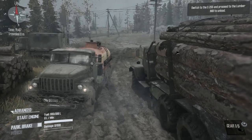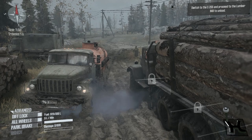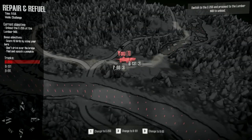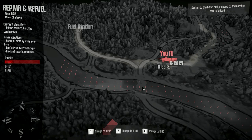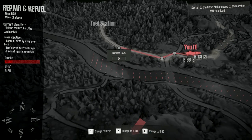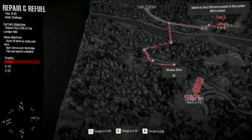Now we're in the C255 — it is refueled, does not need to be repaired, and we're good to go. Let's deliver these logs. Of course I'm saying that but I don't know where I'm going. The bridge is right here which I can't use if I want that achievement, so I'm gonna go all the way to this crossing right here and go around, hopefully not running into too much trouble.